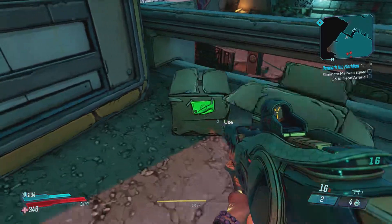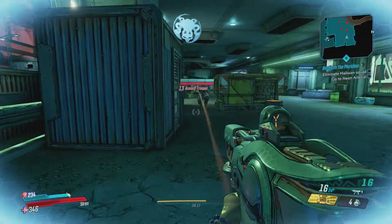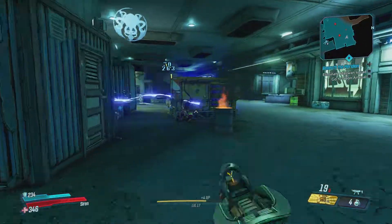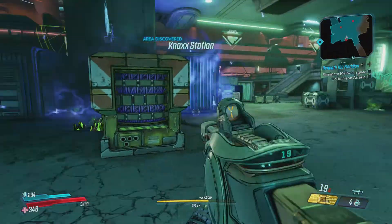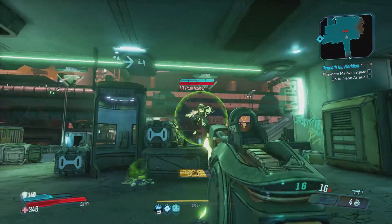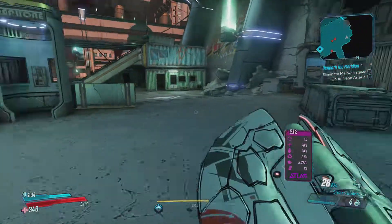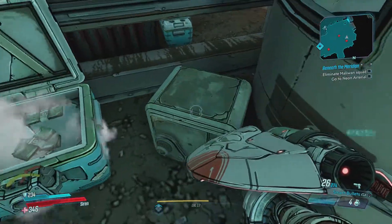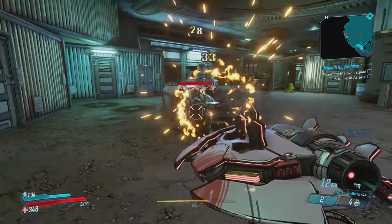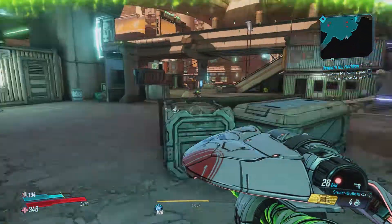One thing I'll say is this seems to fit really well with Amara. Looking at some of the skill trees, Amara seems to be the elemental character. So how do you get this? I actually have not farmed any bosses — this one I got from Katagawa Ball on the first run. If you haven't got that far into the campaign, that is in Skywell 27, the asteroid, and it's kind of the final boss for that area. That is where I got this gun.